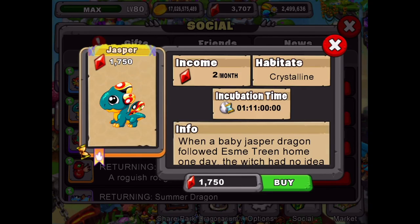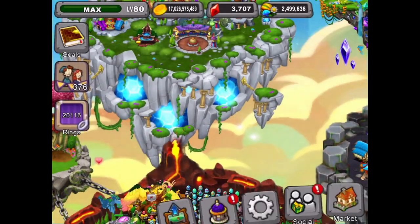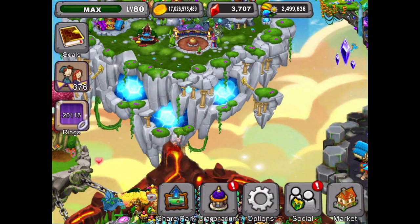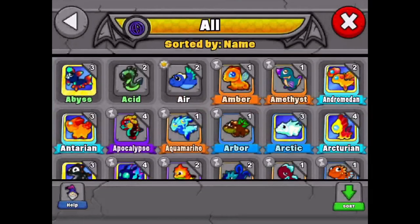The Jasper dragon has a 35-hour breed time. If you have the upgraded cave on the island it'll be slightly less - usually 20% less on the upgraded island cave. If you want to buy it, it's 1,750 gems.